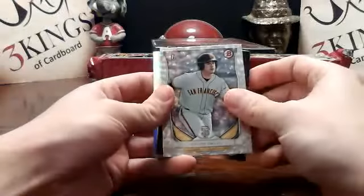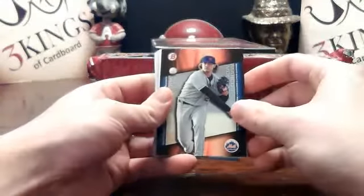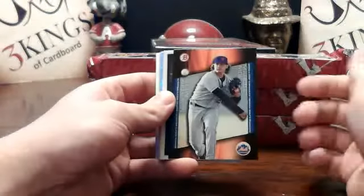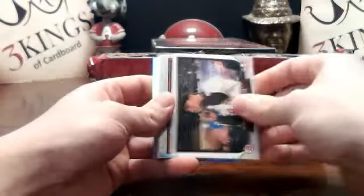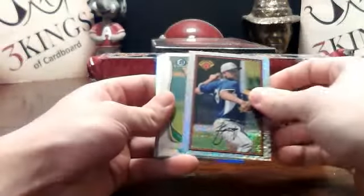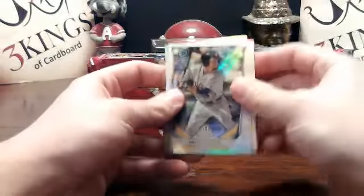Dillon Davis silver ice for the Giants. Marcos Molina scout breakout Mets. There's a Urias Bowman is back for the Dodgers. These packs are not looking fantastic right now. That's gotta mean good stuff is coming.